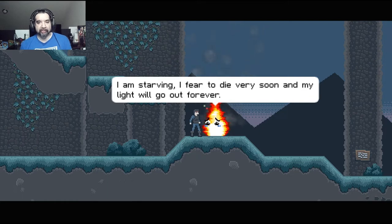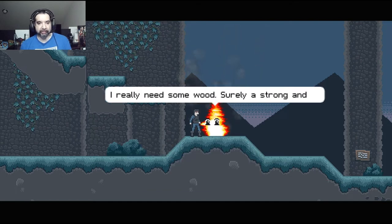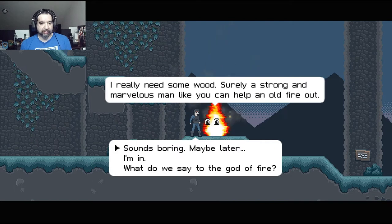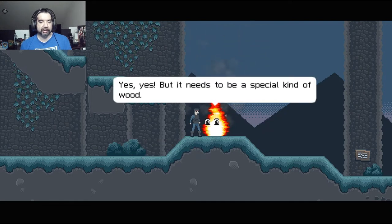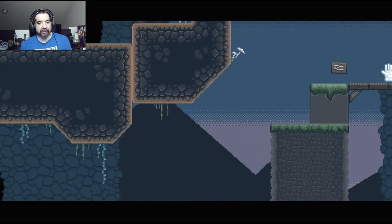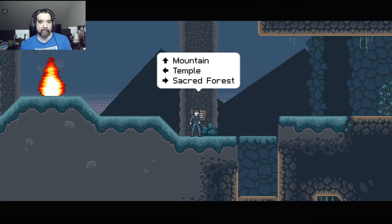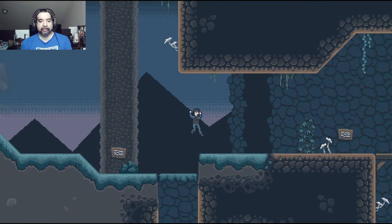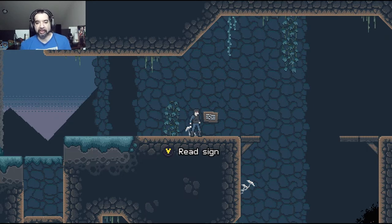You can talk to this fire guy who gives you kind of the main quest. These are all kind of funny to go through. He says he has to give you a quest — he needs some wood to keep the fire going. He needs some firewood, and it's going to show you where to go next. There's a good tree in the east. I don't want to spoil too much because I think if you like platformers or retro looking games, then you would like this.